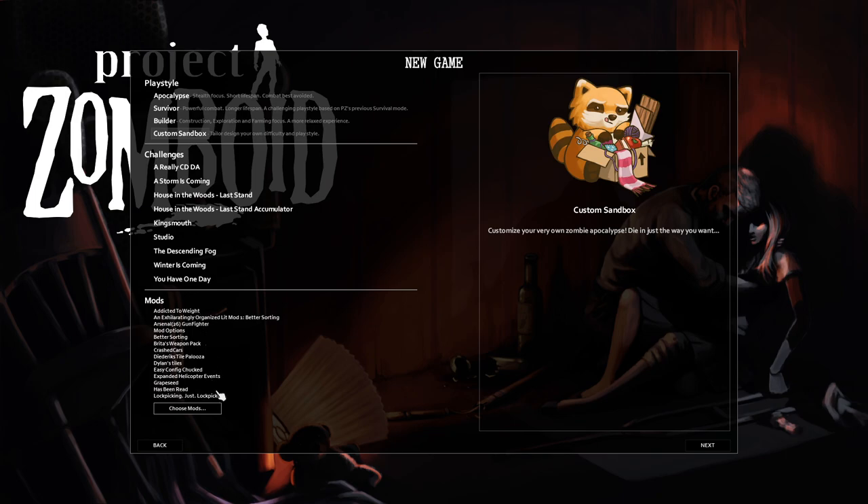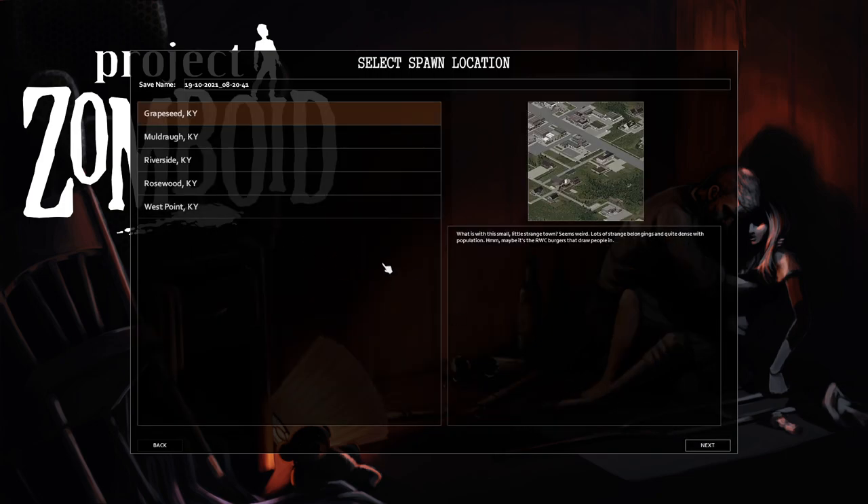You can see what I'm using here; I'll also have a list of mods in the video description on YouTube. I'm actually going to play on Grapeseed right now — it's a mod map. I had it enabled on the last playthrough but naively thought we'd make it over there. That never happened, so we're actually going to spawn in Grapeseed this time. It's near Rosewood, northwest of Rosewood.